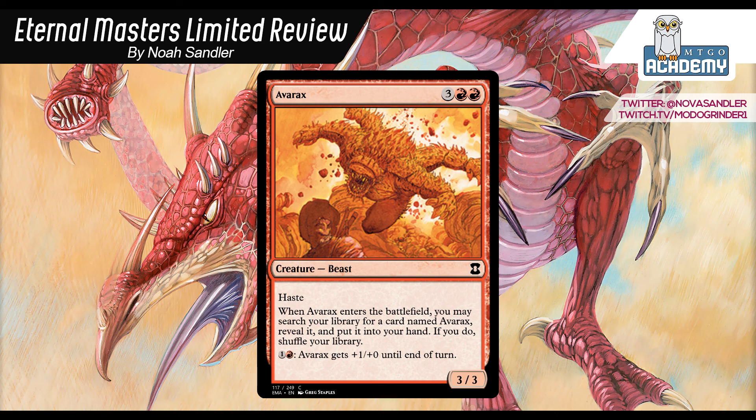First we'll look at the body-to-cost itself. You're paying 5 mana for a 3-3 haste that has a weak form of fire breathing. I would typically say that 4 mana would be about right for this card, even though it wouldn't be that powerful, but it would be a playable card in red. And here we're adding on 1 red mana to the casting cost in order to draw a card, and that card that you draw is another Avarax. Adding draw a card to a creature usually costs about 1 more, so the cost is sort of fair.